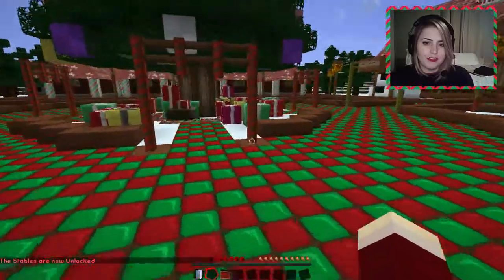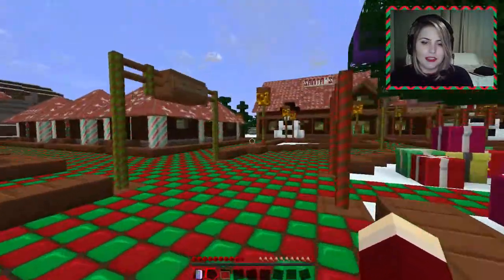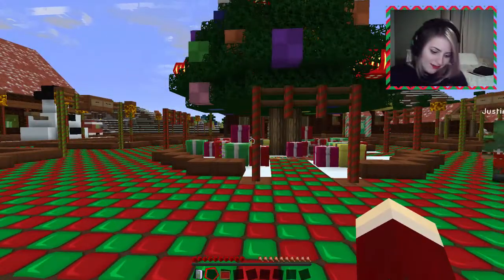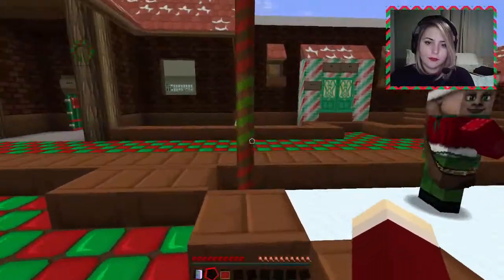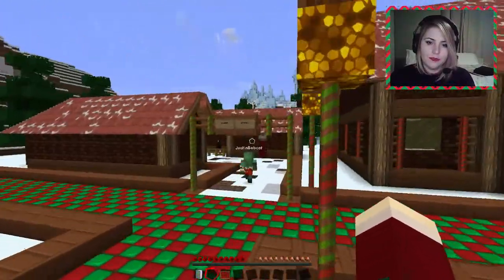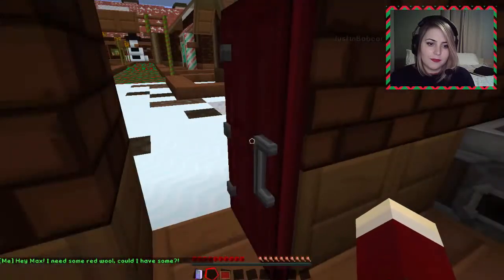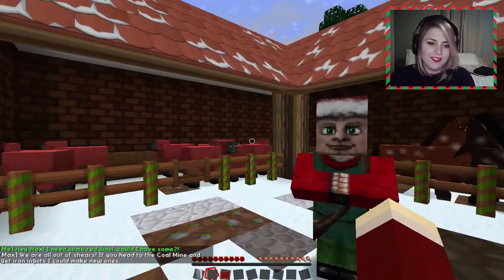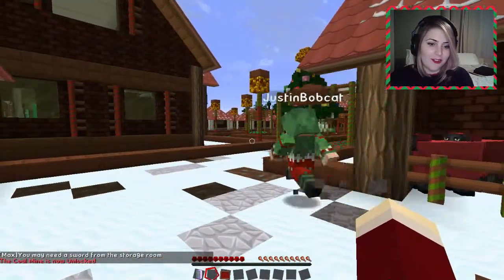Where's the stables on here? I don't see it. Stables... maybe in the elves estates? Nah. We've got Santa's house, Santa's garage. You would think it would be in the garage. Maybe back here — animal stables, right here! Now what do we need? I don't know. Storage — hey Max! I need some red wool, could I have some? We are all out of shears. If you hit the coal mine and get iron ingots, I could make some new ones. And you may need a sword from the storage room. The coal mine is now unlocked.